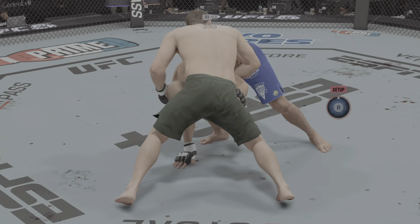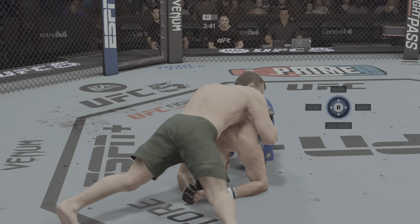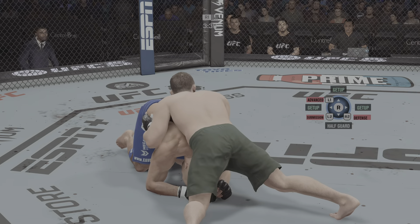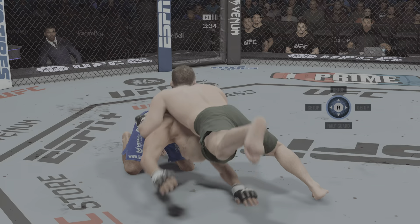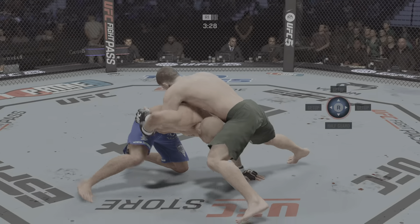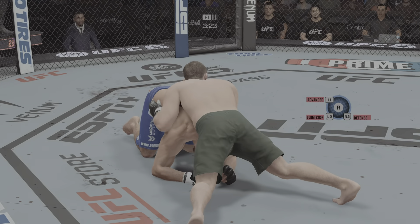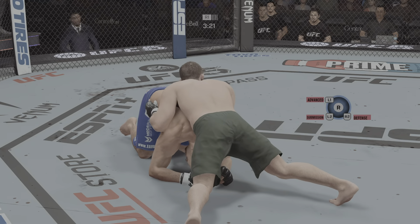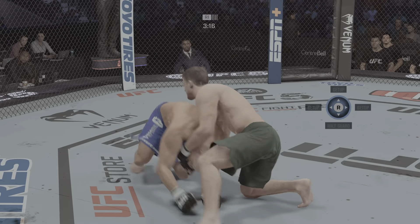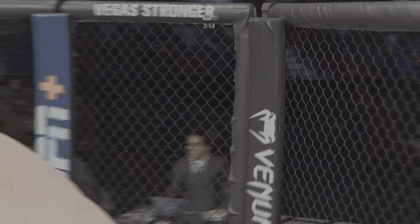Change of position. Pass attempt. Underhook stands. You gotta love the ground-and-pound strikes here. And another one. Another strike from the top lands for him.